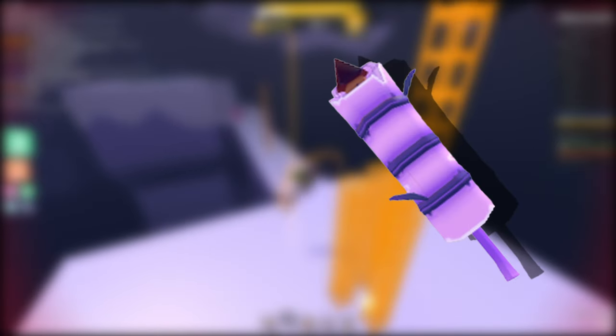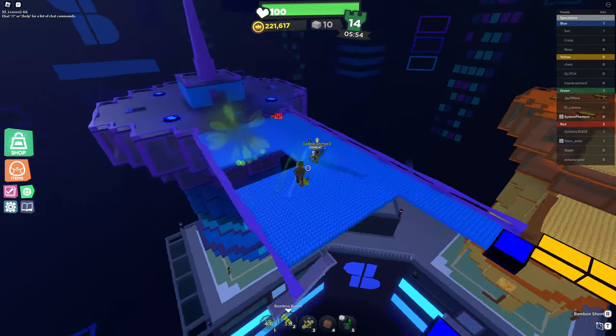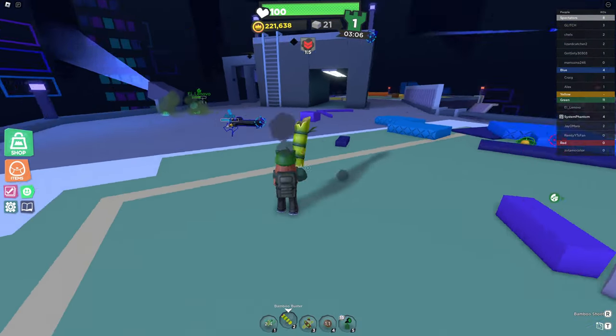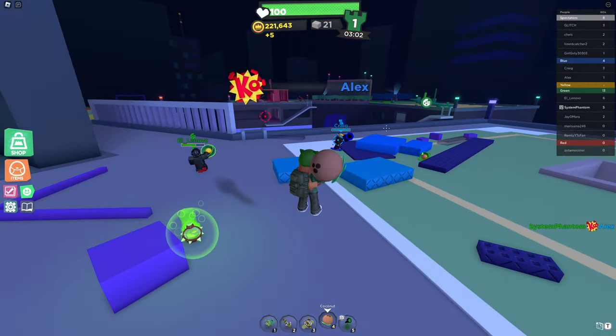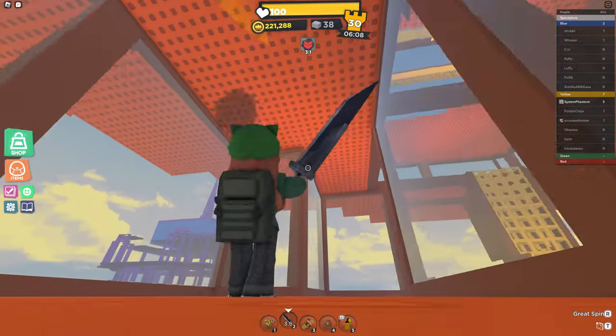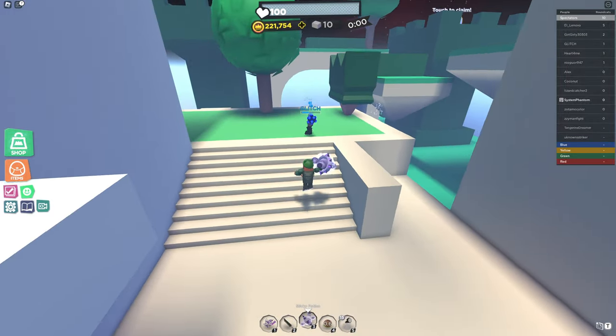The Greatsword also has a variant with a different special move: the Bamboo Buster. Instead of a powerful AoE attack, it has the ability to shoot a really weak rocket. This is pretty useful when you need to finish off a player on low health, but to be honest, the original Greatsword isn't bad at that either, and its special move also gives you a temporary boost in mobility, which the Bamboo Buster does not. Nine times out of ten, the Greatsword will be a better pick than the Bamboo Buster.